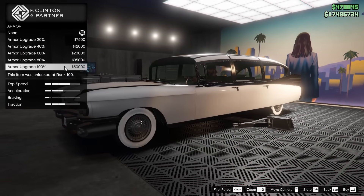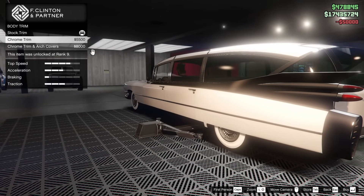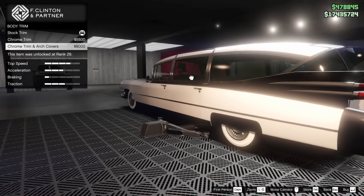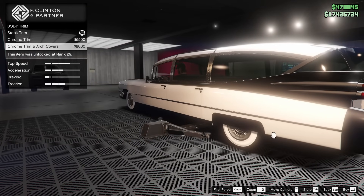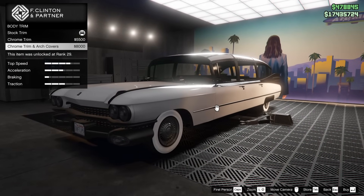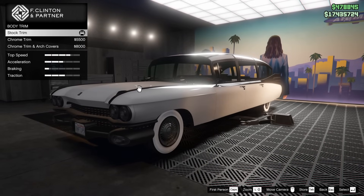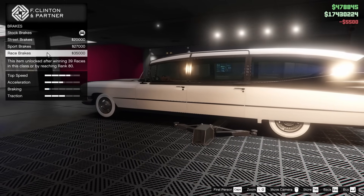We're going to start off with the armor upgrade on this vehicle. We do have a body trim option. We can do a chrome trim and we can also do chrome trim and arch covers, which to me looks black. I'm not really sure — maybe that is actually secondary color. I think I will add the chrome trim today. I feel like that's a pretty good looking option for the vehicle.